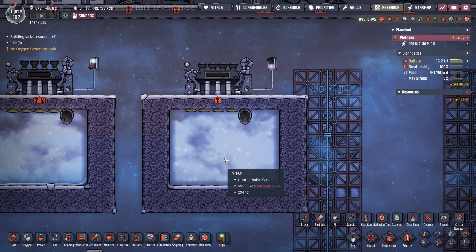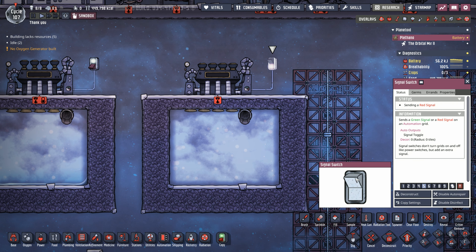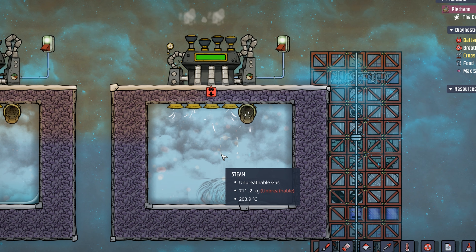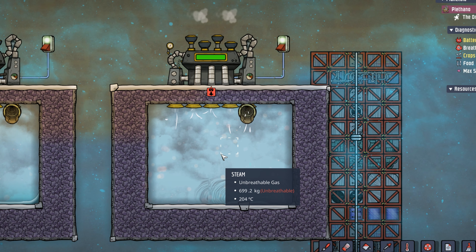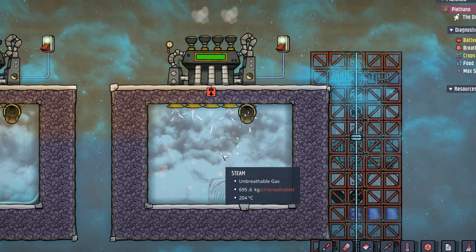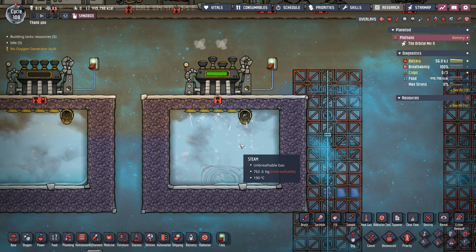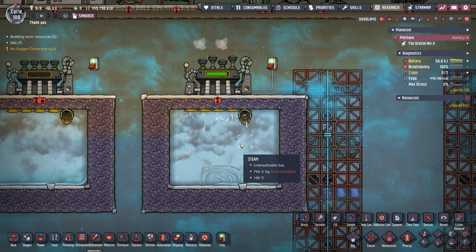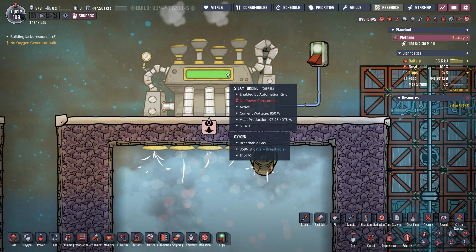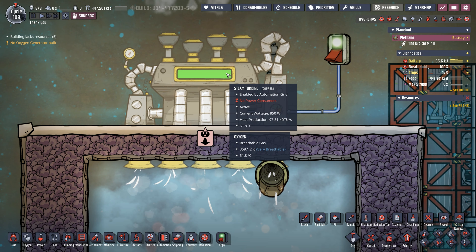Now you may be wondering, how much power is it going to provide? You can see here that the power available is 10 kilojoules. Wait a minute — you said this thing produces watts. We'll get back to that. First I wanted to show you all the buildings that are able to produce power. These were built very specifically in this order so that you can get a quick look and see what produces the least amount of wattage versus what produces the most.